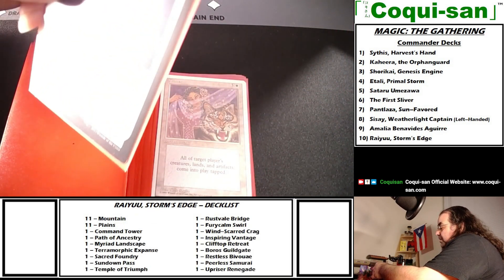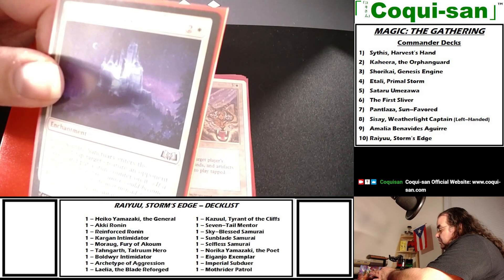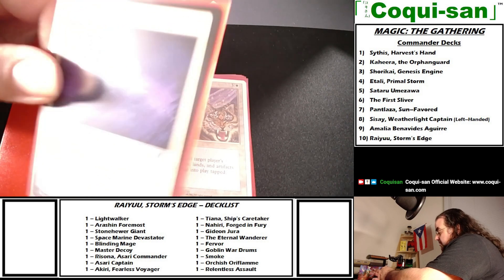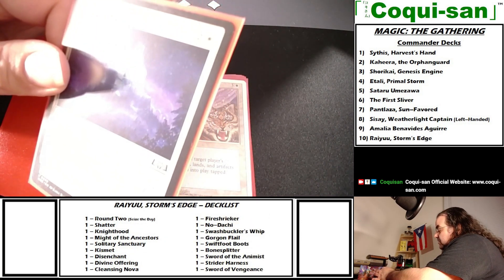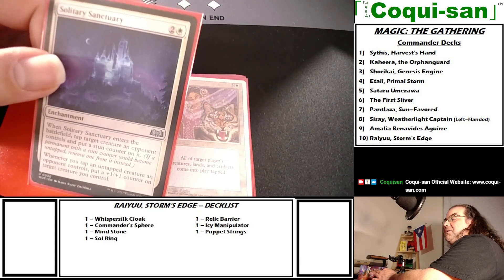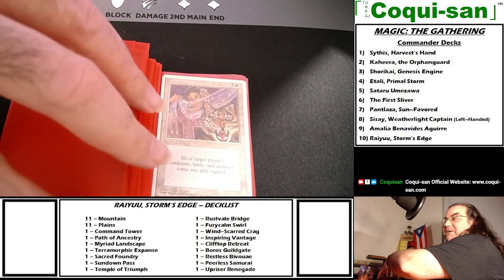Solitary Sanctuary costs two generic and one white. When it enters the battlefield, tap target creature an opponent controls and put a stun counter on it — if a permanent with a stun counter would become untapped, remove one counter instead. Additionally, whenever you tap an untapped creature an opponent controls, put a plus one plus one counter on target creature you control. So with Master Decoy, I tap an opponent's creature and get a plus one plus one counter — great synergy to boost samurai and warriors.